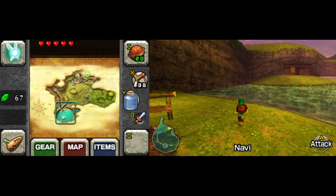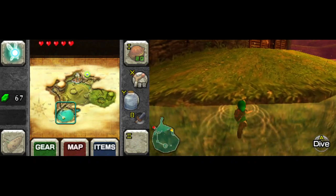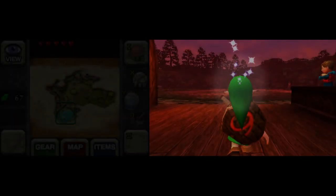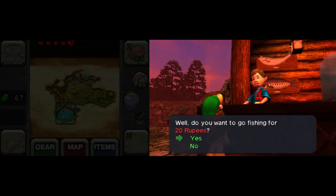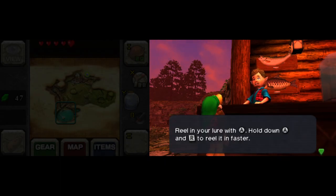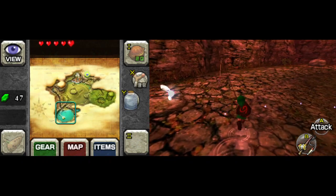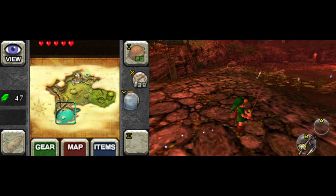Anyways, I don't care much for fishing. Ever since Link's Awakening, so many Zelda games have fishing minigames. The idea here is you have to catch a nine or ten pound fish to get a heart piece.